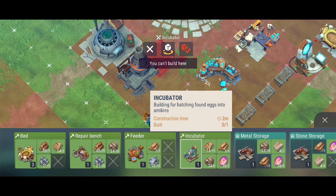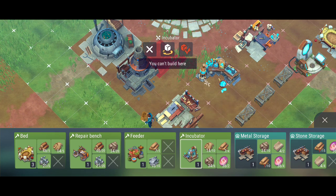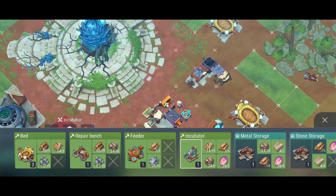We are incapable of building this one right here. This is the newest item that we're incapable of building. It's going to be incapable of hatching the eggs that we found around here.